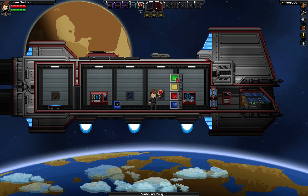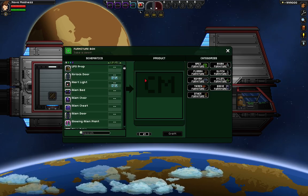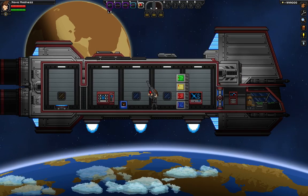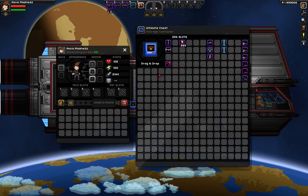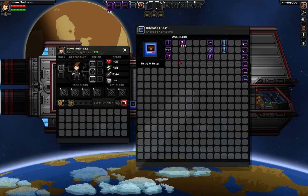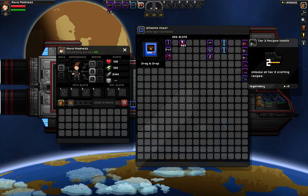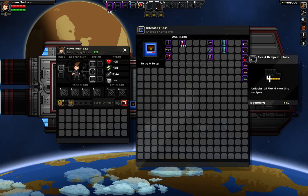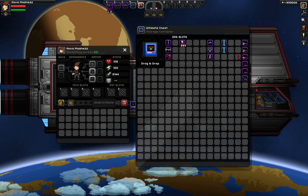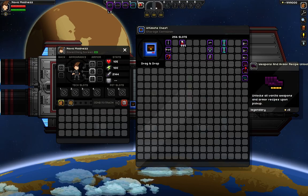Then on the very top one, this is the Furniture Box. It gives you any kind of furniture that you would want in the game. So now that we've gone through all these, let's go to this chest right here. In this chest, I'm going to be going over the main weapons in the game. Over here, you have all the main tier recipe unlocks, so you can unlock the ability to craft pretty much anything in the game. Then here's the weapon and armor recipe, which allows you to craft any weapons and armors.